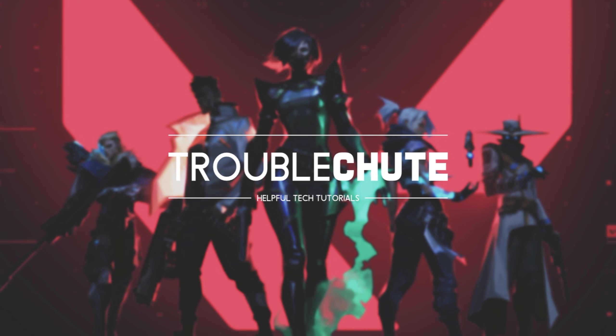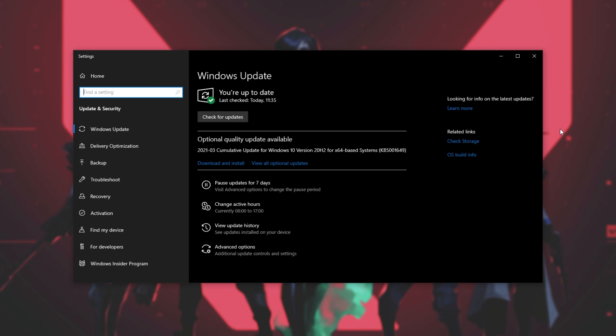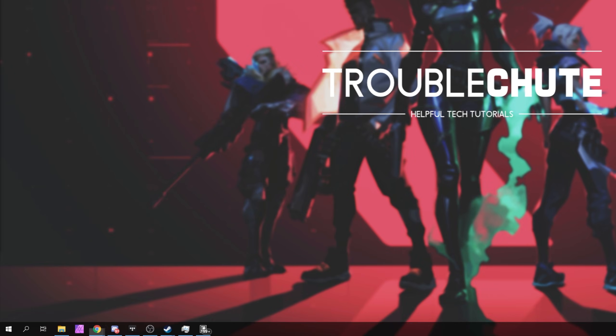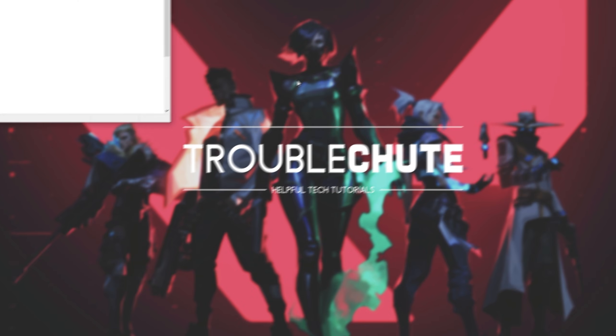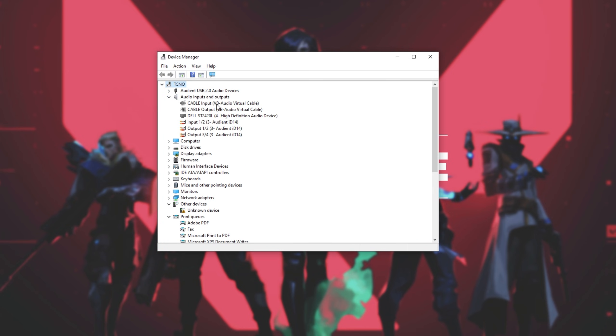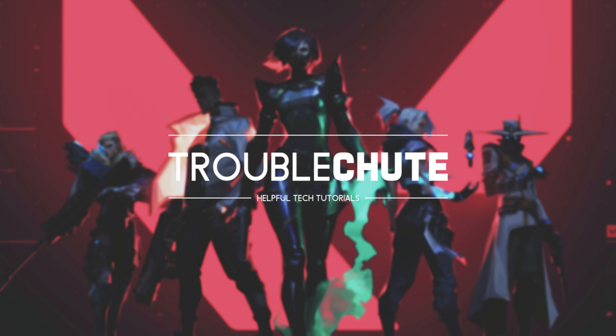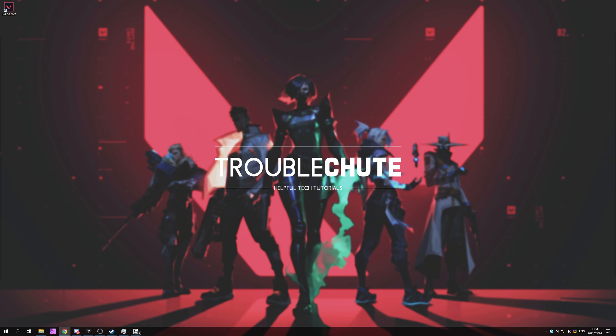If you're still having issues, make sure that you have your audio driver installed and up-to-date. If you have a USB microphone, you'll usually have to download a driver from their website. Otherwise, Windows Update will usually install it for you. You can check for updates by hitting Start, typing in Update, and opening Check for Updates. If you're not prompted with a download, hit Start and type in Drivers. Open Device Manager, navigate to Audio Inputs and Outputs, locate your audio input, right-click Properties, go to Driver at the very top, and then simply Update Driver. This will search the internet for an updated driver for your microphone. After updating or installing a driver, make sure to reboot your computer before testing it.